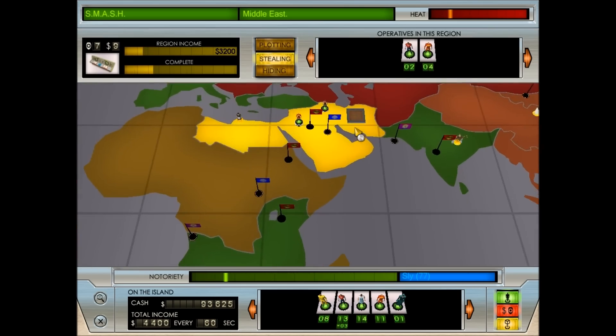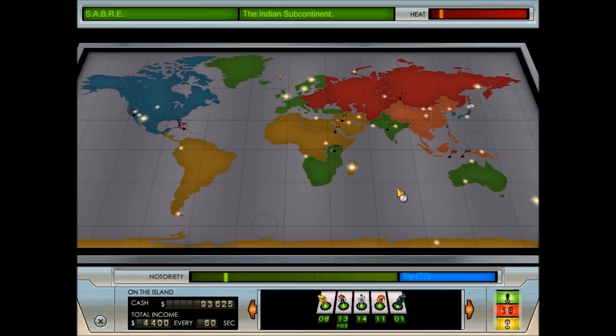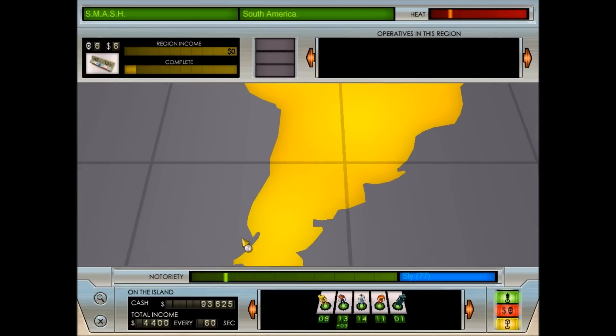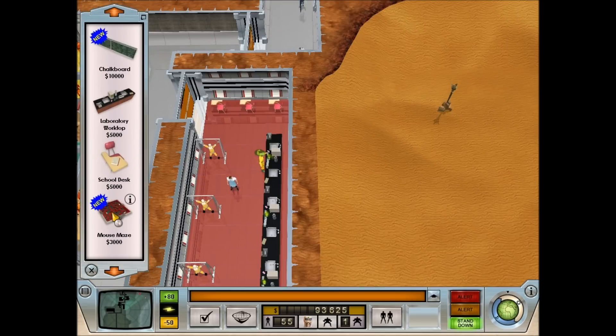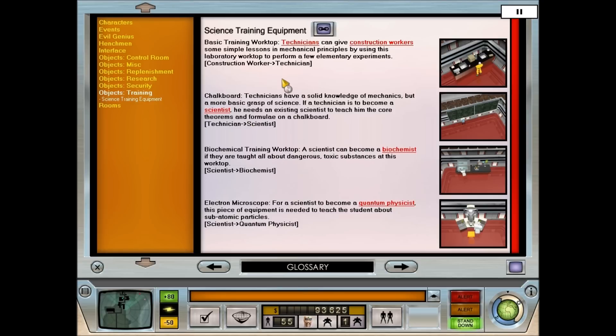There should be some new types of minions on the map that we can pick up, and there are definitely some new Acts of Infamy we can do. Because we picked up the chalkboard and the mouse maze. The chalkboard is the next level up - level one of the science minions is technician, level two is scientists, and then it splits off into biochemist and quantum physicist.